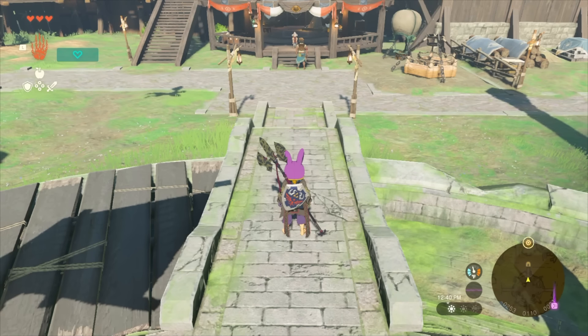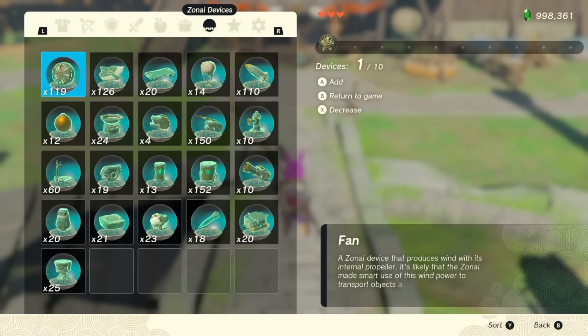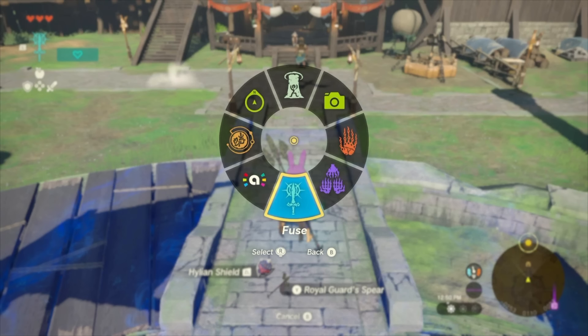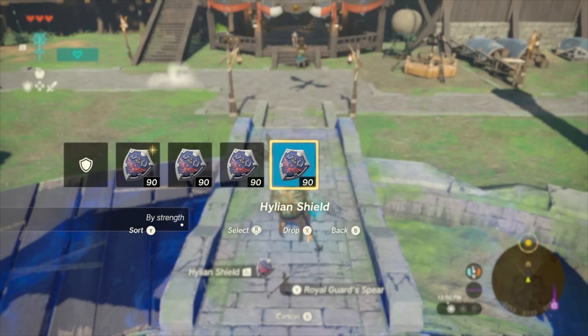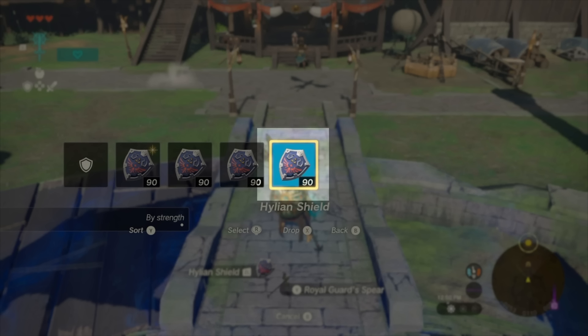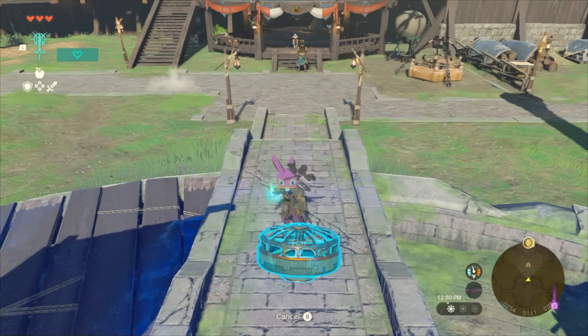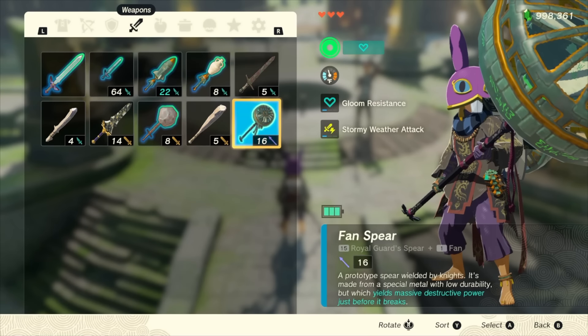For versions 1.0.0 to 1.1.2, you still have access to standard fuse entanglement, so this process will be much easier for you. Take out a fan and fuse-entangle it to your shield. Pull up fuse, then hold L to bring up the ability wheel, but right before it opens, press ZL to fuse to your shield. Now release L and mash left on the d-pad to bring up your shield menu — your equipped shield should show no fan fused to it. If you see a fan, your timing was off and you need to try again. Now swap to another unfused shield and release the d-pad — the fan will fuse and drop to the ground. Now normal fuse the fan on the ground to the spear we picked up earlier in the castle and you're finished setting up GAS.